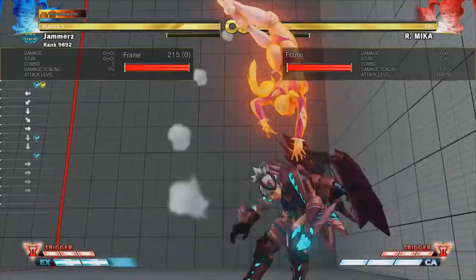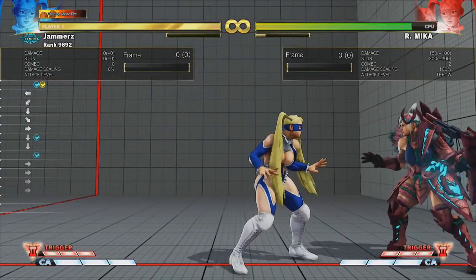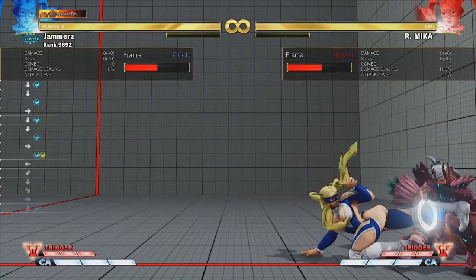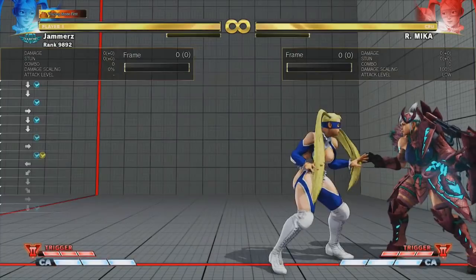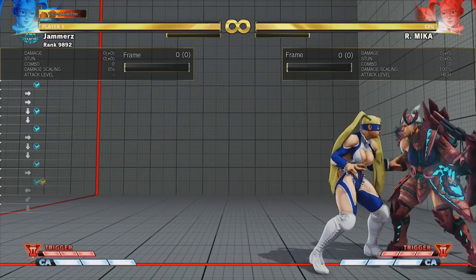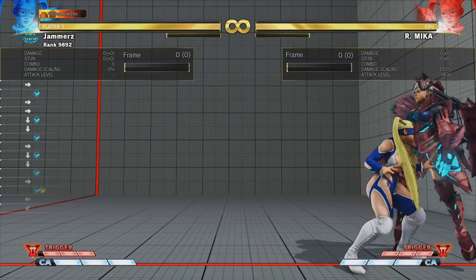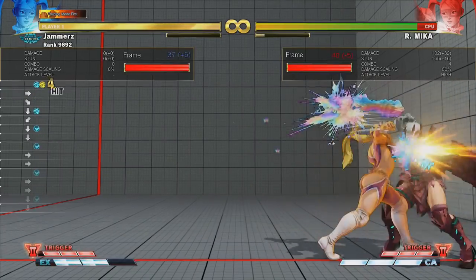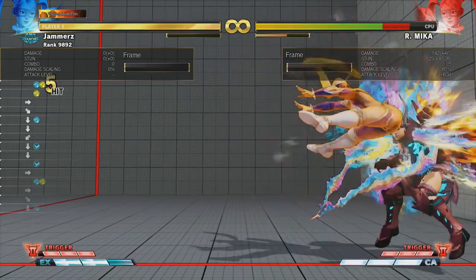The EX Brimstone is still good in this tick throw string. You're not in range of any other grab because the EX version has the maximum range. These sequences are most effective in the corner because the opponent can't walk anywhere — they can neutral jump or jump forward. If the opponent is anticipating the tick throw, you can clip them low and confirm into EX Shooting Peach. That's where the real mix-up lies in that string — having one bar for these tick throw sequences is really good.